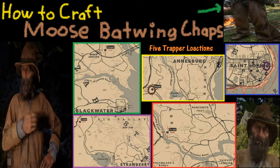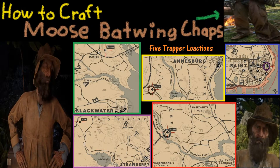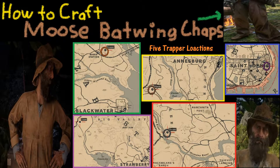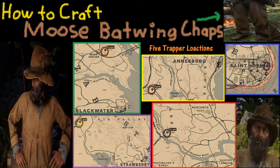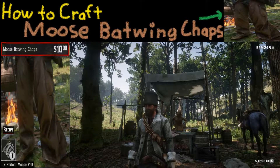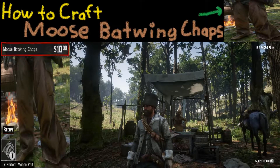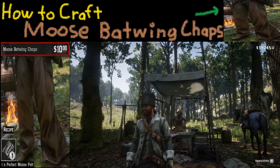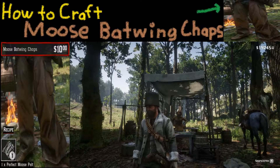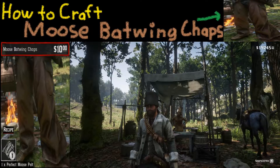There are five different trapper locations that I know of where you can take your perfect pelt. Which one you choose is going to be up to you. For this one, we're going to go to the trapper near Annisberg. I'm going to assume that you know how to sell the moose pelt to the trapper, and we're going to skip forward to the part where we buy the moose batwing chaps.